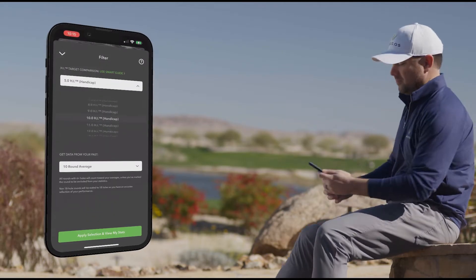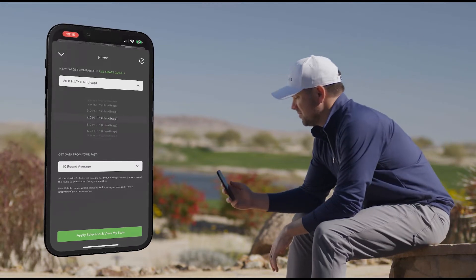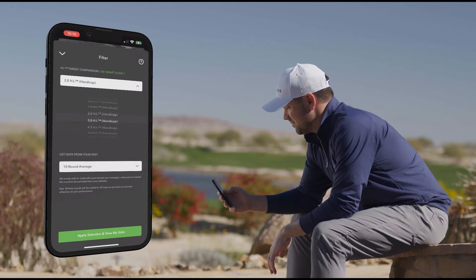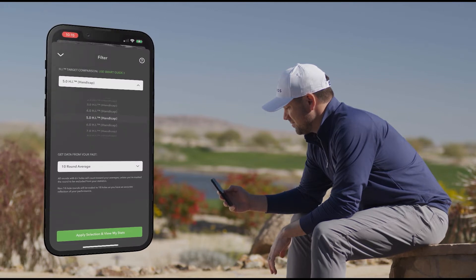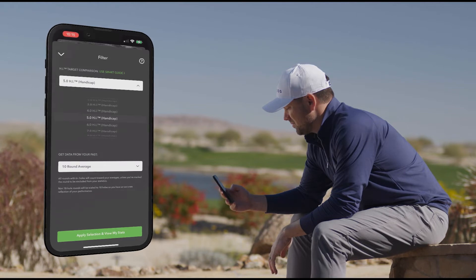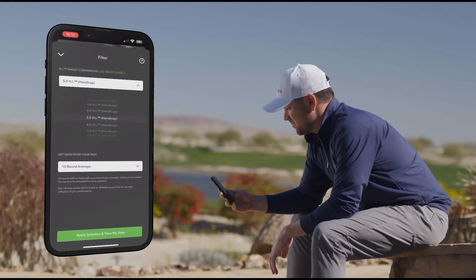The first thing you're going to want to do on the overall page is set a target handicap. This is what we're going to be comparing your stats against. I would suggest you either set the handicap you're currently at, or perhaps set a target handicap that you're trying to get to.